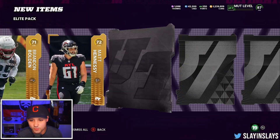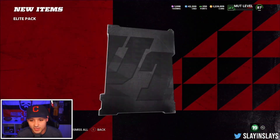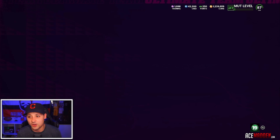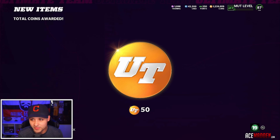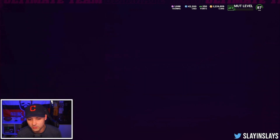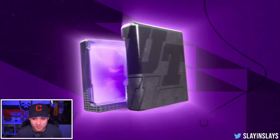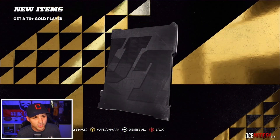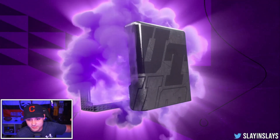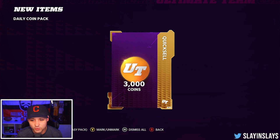We do got some free packs — we'll open those up and see what we got. We got those from playing the Gridiron Forge 2. Byron Jones, so 82 — yeah, that's a major L. We got to get a gold player out of these. 78 Jerry Judy, so not where we really want. We got our daily coin pack — 3,000 coins, we'll take it.